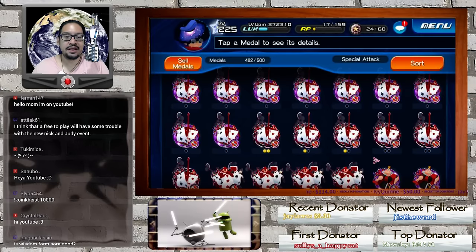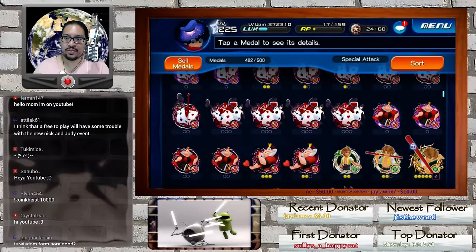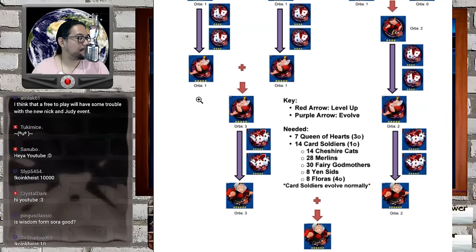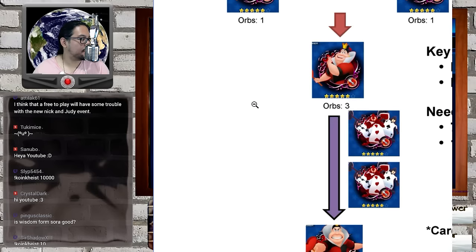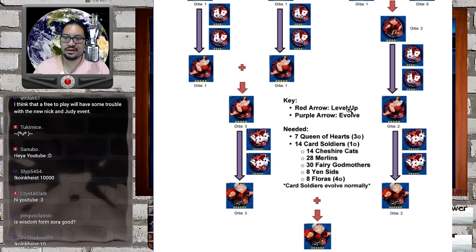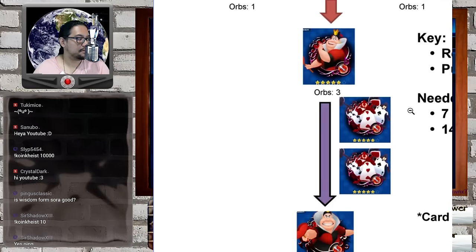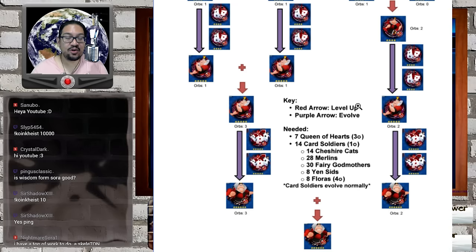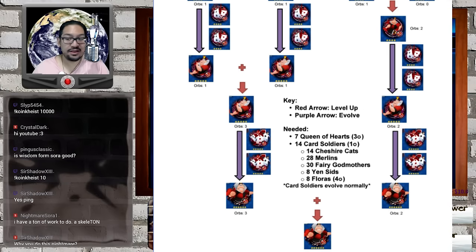Anyway, let's finish what we're here to do. Basically where we left off — we are now at this point right here on the chart. We now have two five-star queens: one with three orbs and one with two orbs. Remember in Kingdom Hearts Chain, three equals four and two equals three, so that is seven — you need seven medals to guilt the medal.